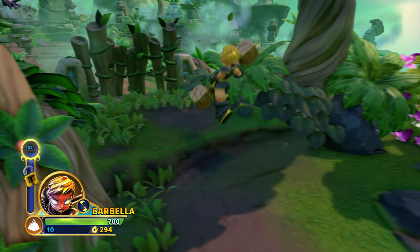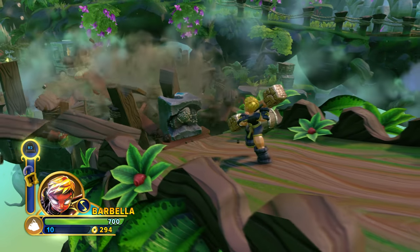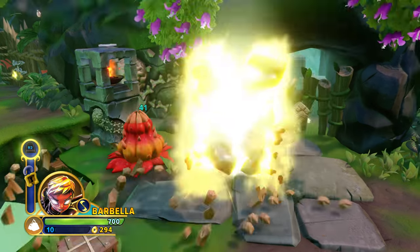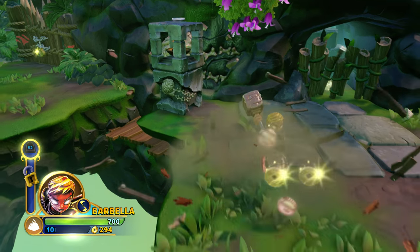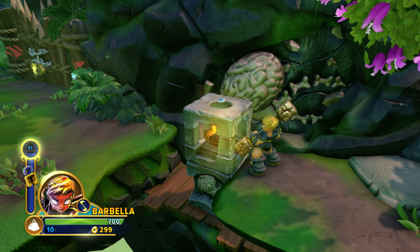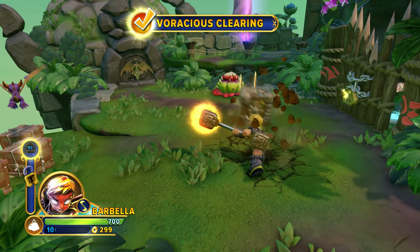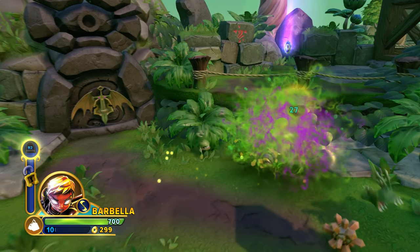We're using Barbella, which is one of our Sentinel Senseis. She's got a really awesome double-ended staff that has these big boulders on the end that she's using to take out the Chompies and the Chompy Pods. She can also summon two massive rock hands that combine into this epic high five, smashing all of the enemies that come between.